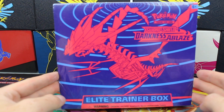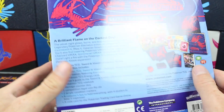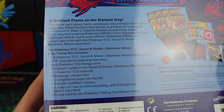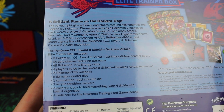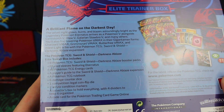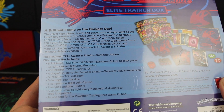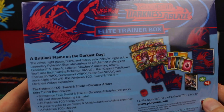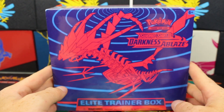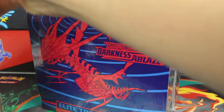So here is the Elite Trainer Box with the Pokémon on the front — I can't remember which one it is. This is the contents you get inside the box: you get the packs, the sleeves, the energy card, the guide, the box, the rulebook, the counter dice, the crit markers, a collection divider, a collection box to hold things, and a code card. Lots of other random little bits and bobs — really cool, decent price. I got all this from Kale's Cards.